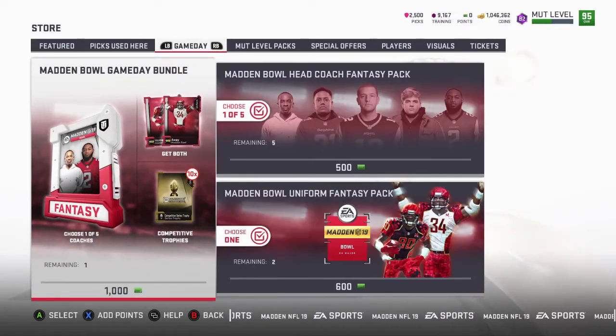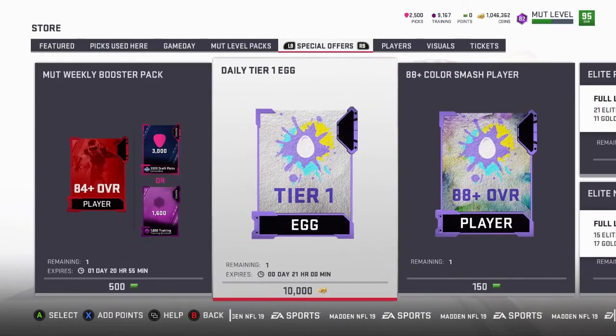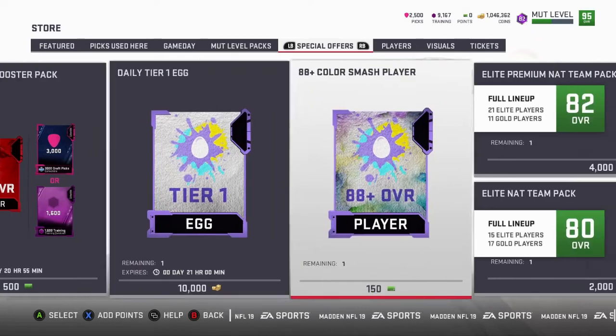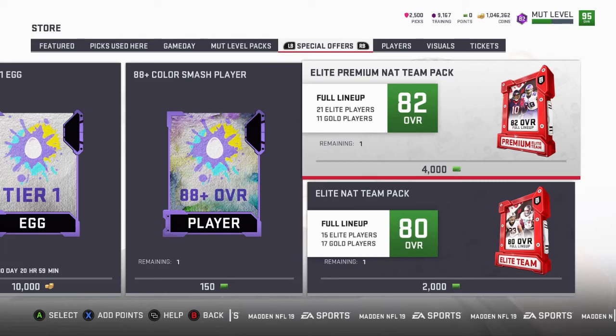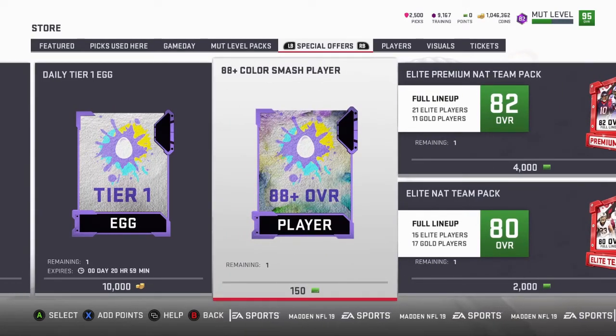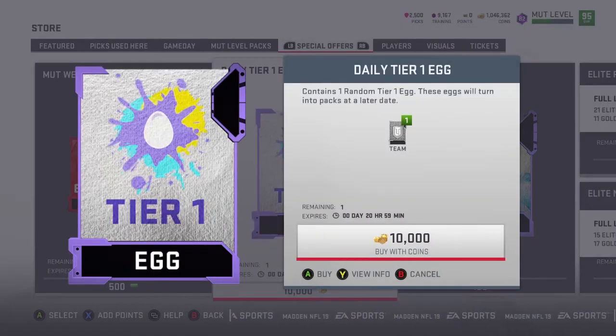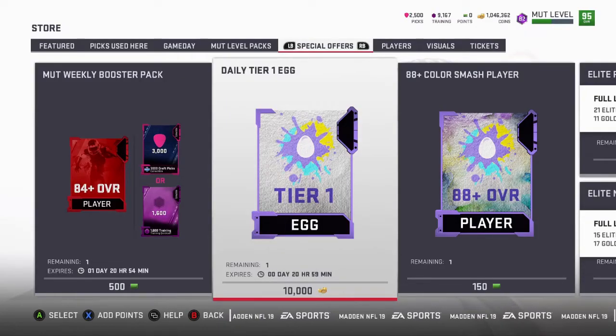Here's another strategy: every day there's a set where you can spend 10,000 coins — or 3,400 picks — to get an 88 OVR player. Over 10 days that's about 100,000 coins worth. You'll then have enough for a 97 OVR player for around 100,000 coins. So if you guys have been doing the daily sets, within 10 days you can get a 97 OVR player for that price.